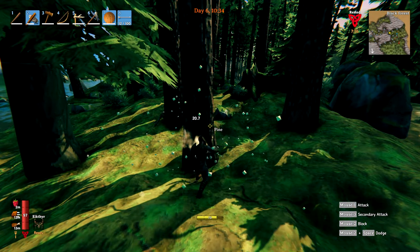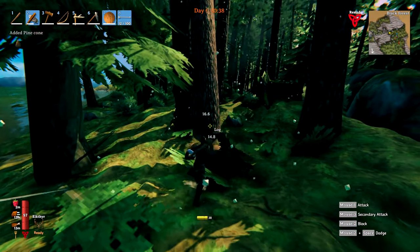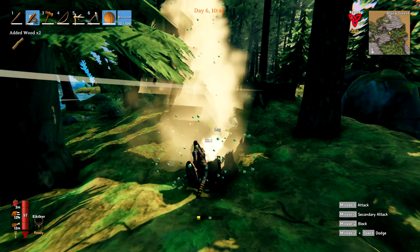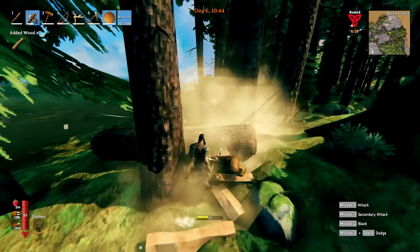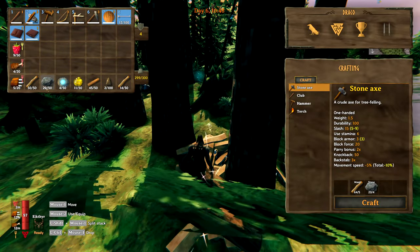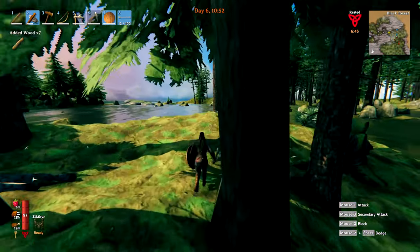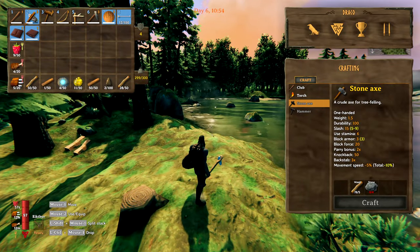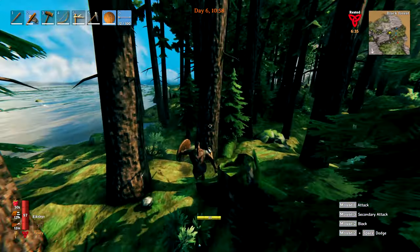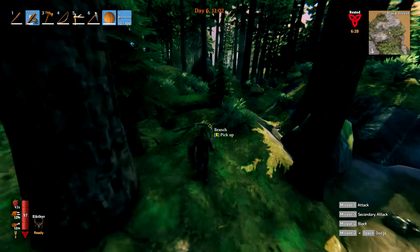I don't know how many we'll need for building, but I know we need 20 to make the Stagbreaker. We're not picking up core wood anymore — inventory must be getting full. Ditch the rocks — just hoover all that crap up. We're at 299 out of 300 and we have 51 core wood — that's a good start. We'll head to the house; I'll pick up the thistle.